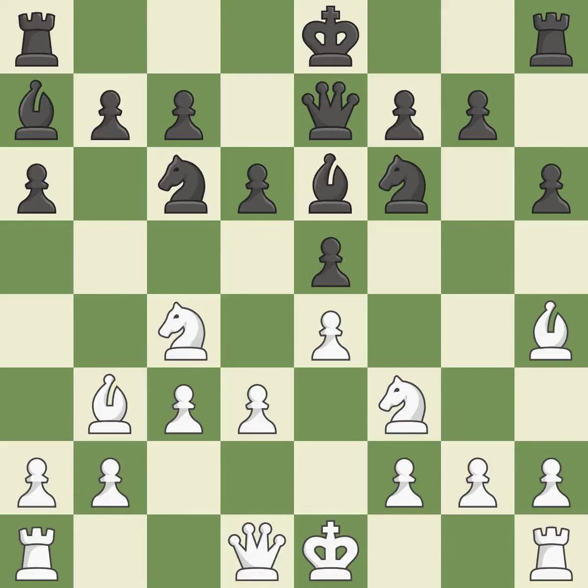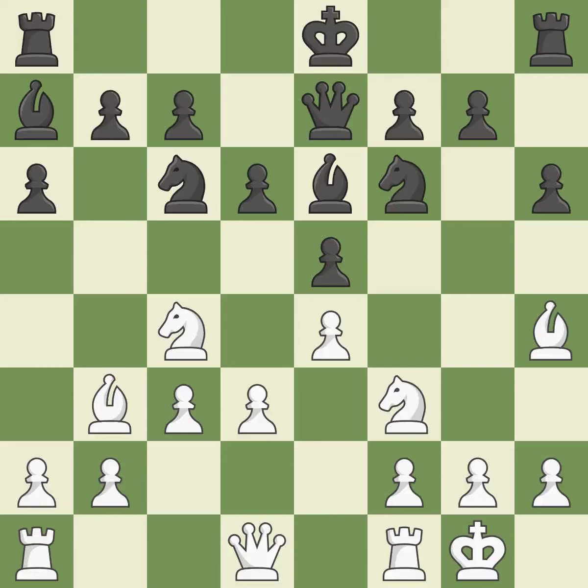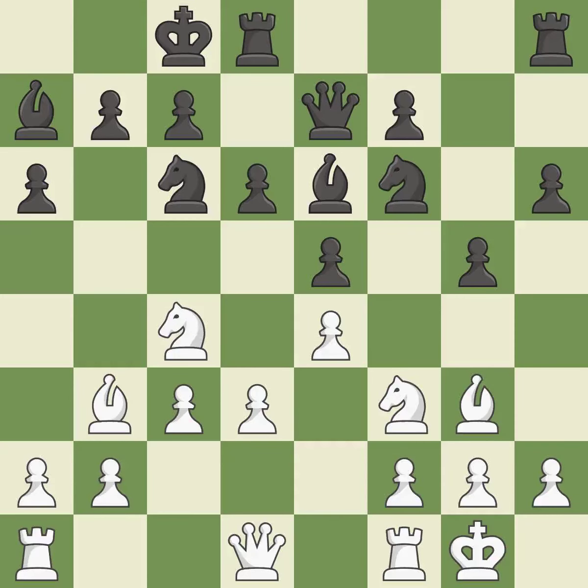By moving a bishop from its initial square, this activates it — quite good. This enables the adversary to kick the bishop — incorrect. This strikes the opponent's bishop — ideal. The bishop is now in a secure position — ideal. The rooks can see each other now, allowing them to provide mutual defense. This is the only good move — a great move. This suggests exchanging items of equivalent value — ideal.